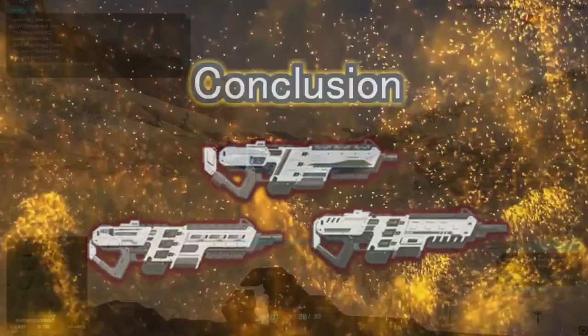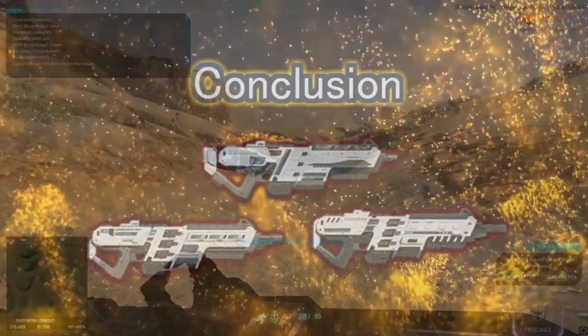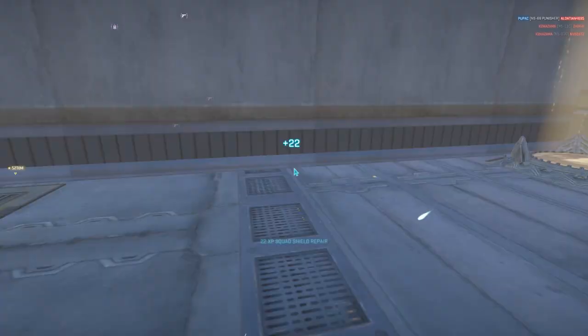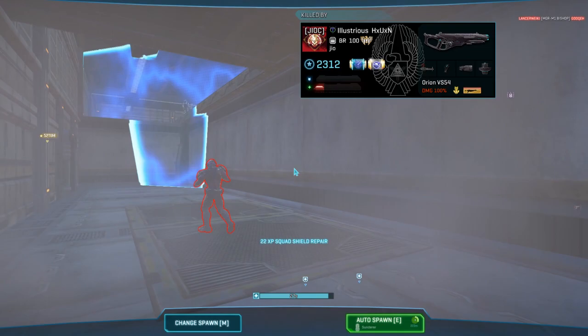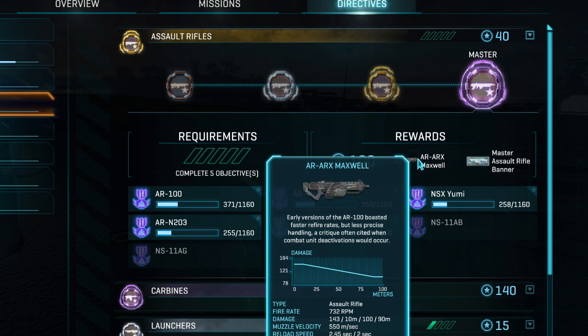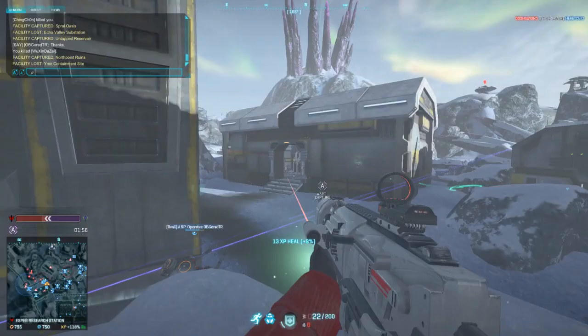In conclusion, the NSO assault rifle arsenal offers a wide range of weapons, giving NSO medics a cockroach-like adaptability. Just remember, if you ever need a high-damage rifle for meta close-range fights, all you have to do is unlock the directive reward by getting auraxiums on five guns — or you can just play TR.